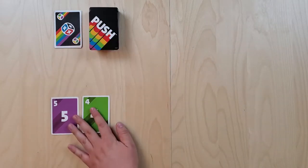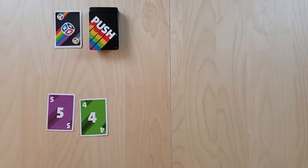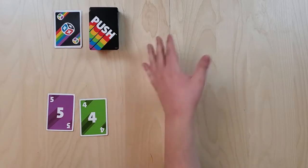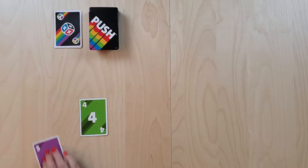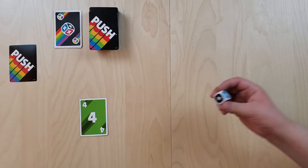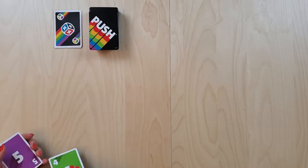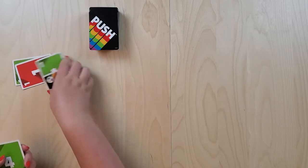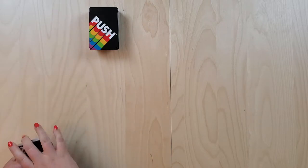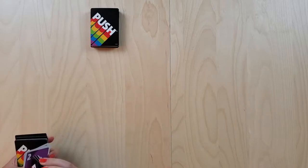Alternatively, Wendy can forego the card-flipping turn in order to flip over all cards of one color and lock them in, so the danger die can no longer affect them. The numbers on the cards are the points awarded at the end of the game, and the most points wins.